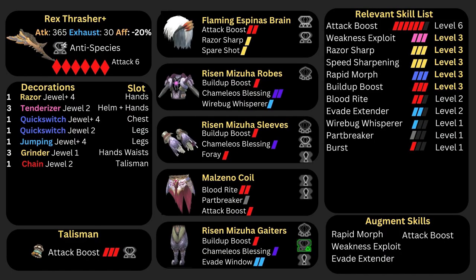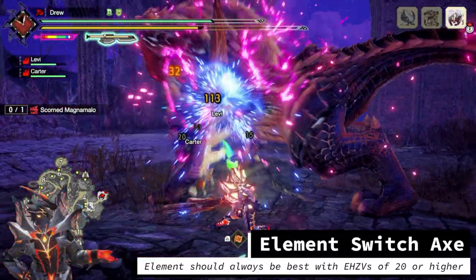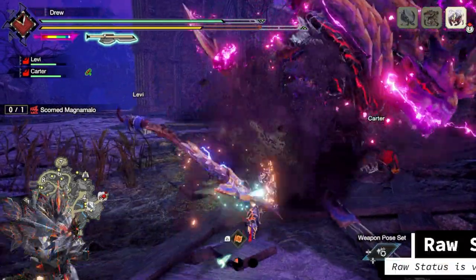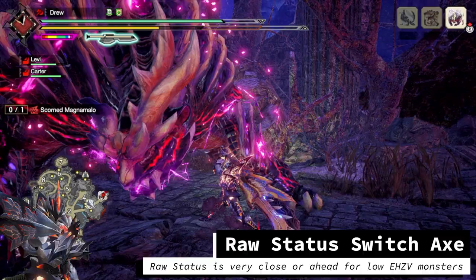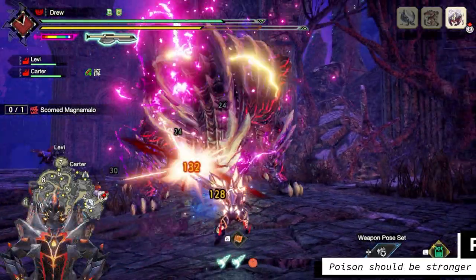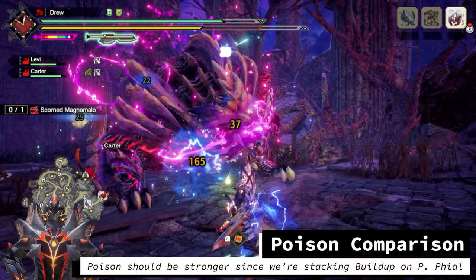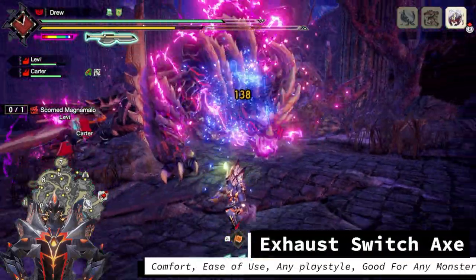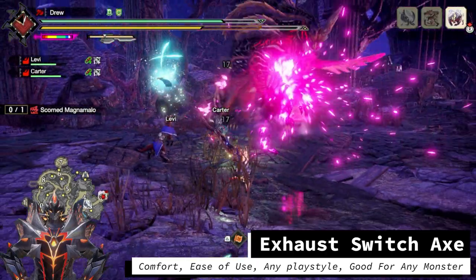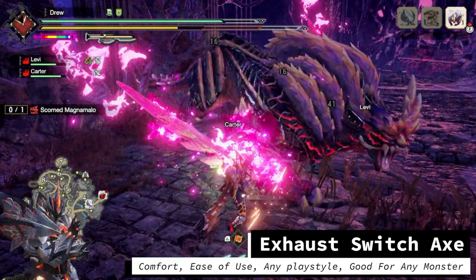Feel free to adjust the augments if you'd like to focus on Zersum Discharge. In terms of damage, element weapons will always deal the most damage to monsters that have an element hit zone of 20 or higher. However, for monsters with lower element hit zones like Scorned Magnamalo or Violet Mitsutsune, these raw status builds are now very competitive or even better than element. The Poison build I put out should do more damage than this one, but this Exhaust build is more straightforward to play and doesn't rely on evades. The general comfort, ease of use, accommodation to different playstyles, and usability against any monster makes Exhaust phial builds extremely appealing, and I strongly recommend trying it out after this update.